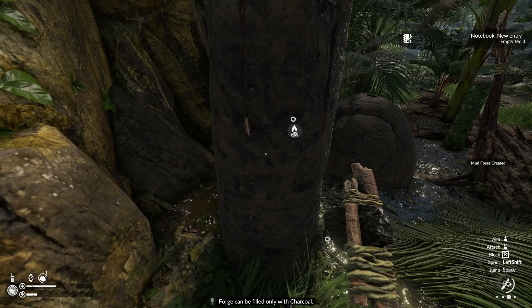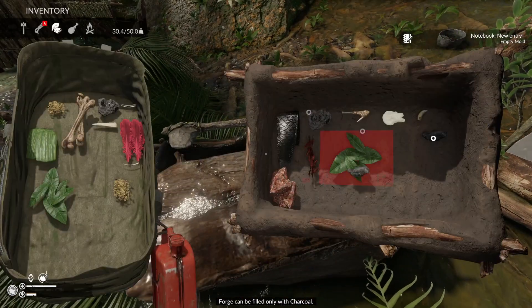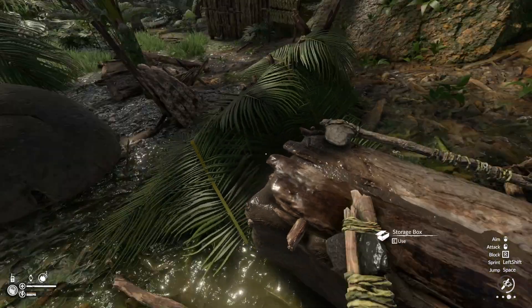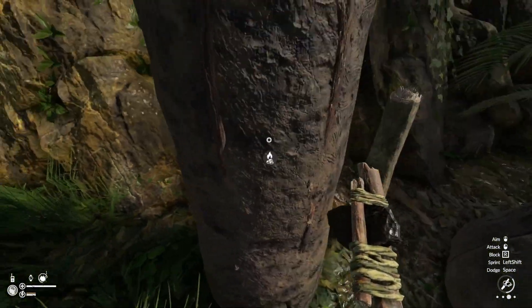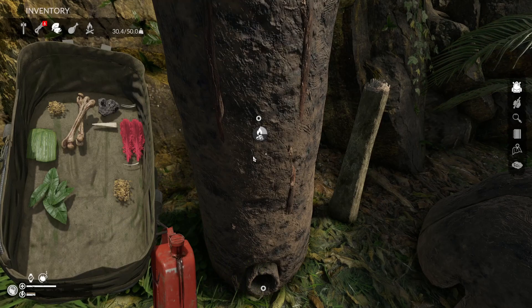The forge can only be filled with charcoal. I think I have a little bit here. Let's go ahead and grab that. I guess we just put that there? We need quite a bit more.